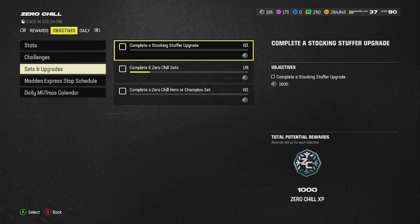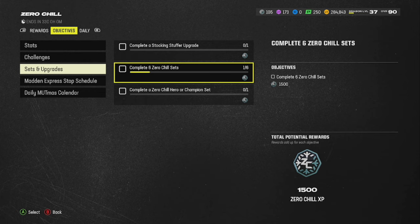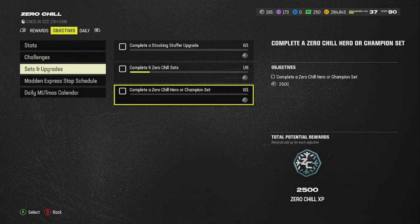For sets — complete a stocking stuffer upgrade, complete six Zero Chill sets (just go and complete the lowest overall set and repeat it six times), and complete a Zero Chill Hero or Champion set. That last one is harder because it requires higher overall players. As you go through the field pass and challenges, you should accumulate enough cards to complete at least a Hero set. Hold on to any cards that are not BNDs — even 82s, 85s, or 89s — they'll help you complete these sets.